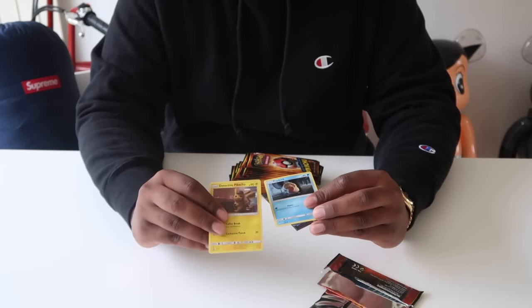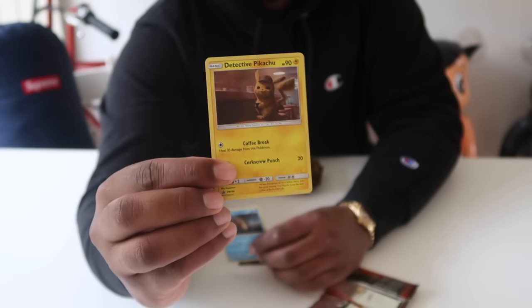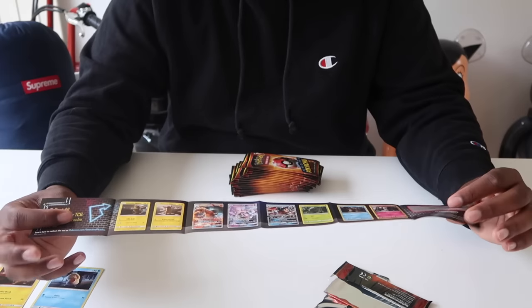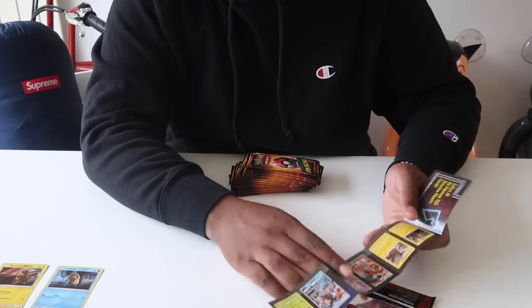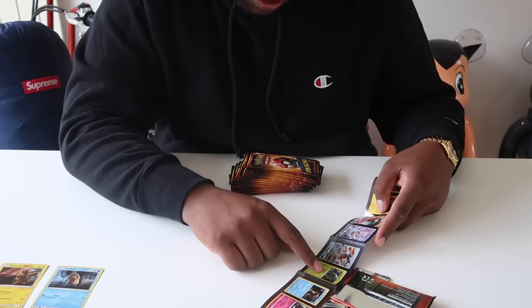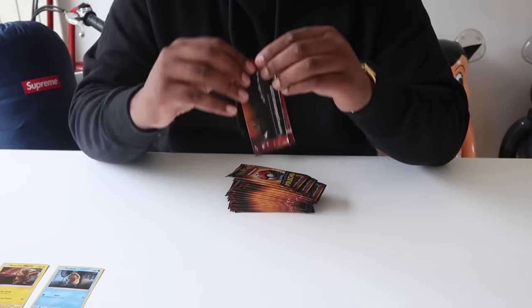Straightaway we've got Detective Pikachu and Psyduck. Let me show you the shiny - it's like a little bit of foil to it. Then the Psyduck. So I guess this is the list of what you can get in this pack: there's two different Detective Pikachus, Charizard, Mewtwo, Psyduck, Snobbull, Bulbasaur, Greninja. On the back it's just them promoting all their other booster packs. This is pack number two.